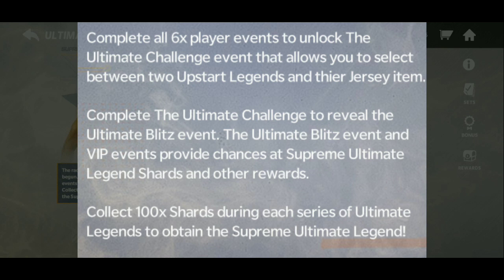Complete all six X Players Events to unlock the Ultimate Challenge Event, which allows you to select between two upstart legends and their jersey item. That means you play through the three events on one side and three on the other, unlock the supreme events, and get an 89 legend and a jersey.